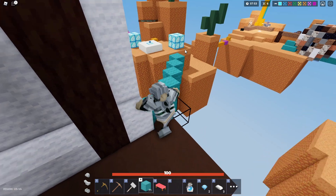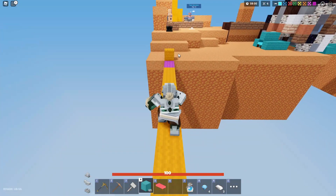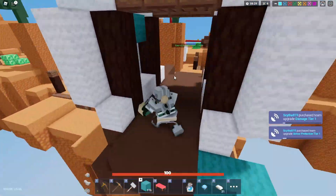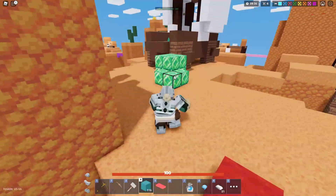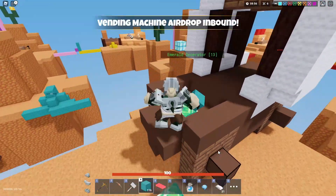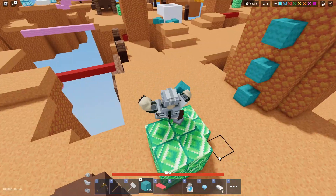We got the Scythe and that's really good, but we need the Rage Blade — Rage Blade is definitely better. Our bed is still not destroyed somehow, that's really good. We have to get the Rage Blade and then we should be good. Get all these emeralds. We should have enough to get a crossbow — that's what I need more than anything. A crossbow would be insane. We don't have enough yet.